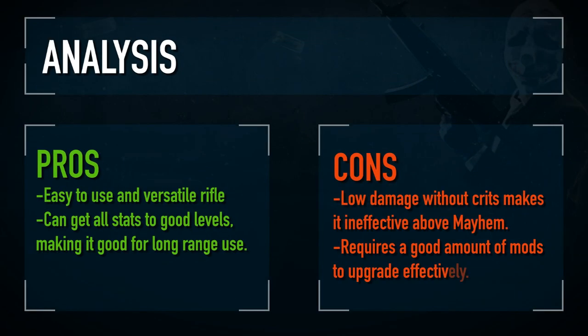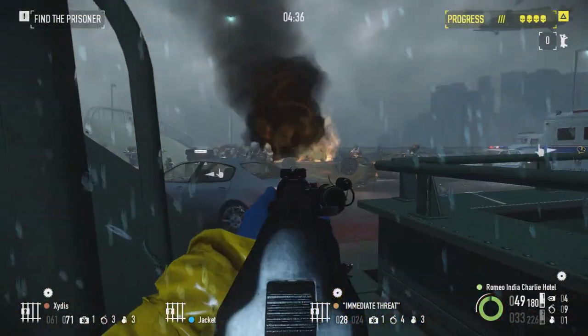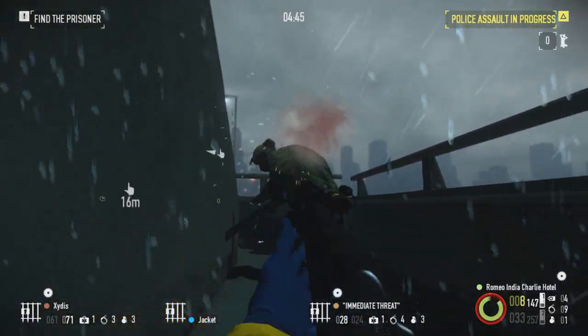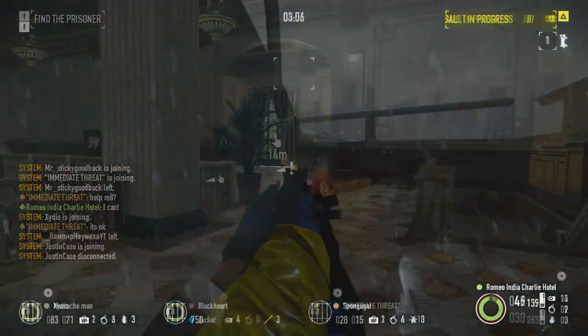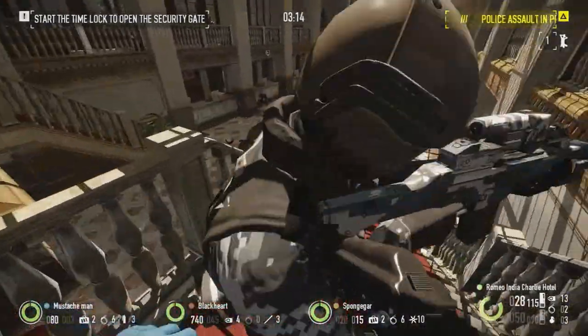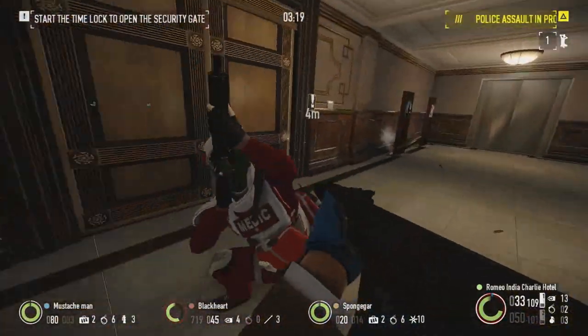Overall, the AK is a solid and cheap assault rifle, capable of hitting some good damage breakpoints with only three modifications. However, its low fire rate and unexceptional other stats limit it from being extremely effective on Deathwish and above without the use of dodge and critical hits. Play to this weapon's strengths and keep your enemies at a distance for the best results. Thank you very much for watching. Join me next time when we take a look at the Thanatos sniper rifle. Let me know what your favorite ways are to use the AK rifle in the comment section below, but until next time, happy hunting!